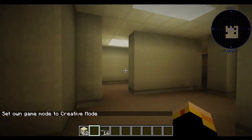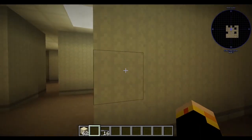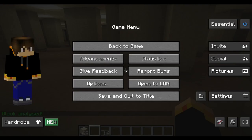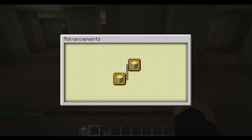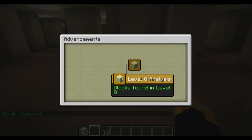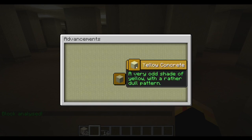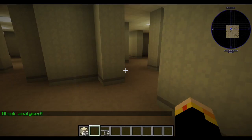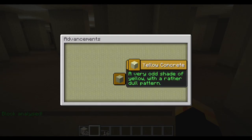There are a few new features. First off, if you look at a block and push V, this happens - block analyze. Now if you go to advancements, you'll find this segment: Level Zero Analysis, blocks found in level zero. It says yellow concrete, but this is actually yellow wallpaper. I don't think that's named correctly - found a bug. Anyway, it reads: a very odd shape of yellow with a rather dull pattern.